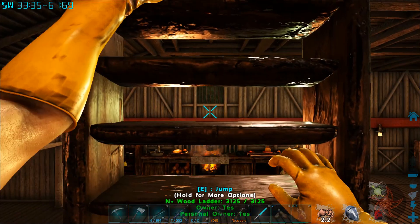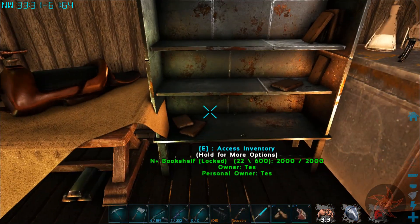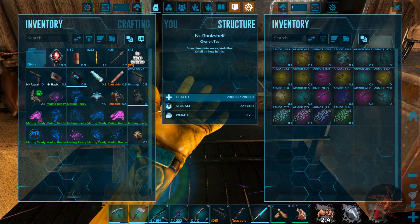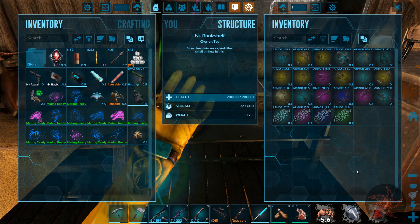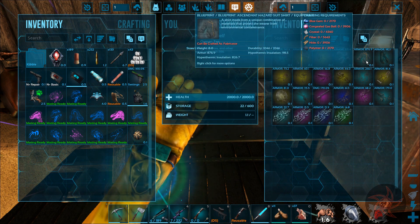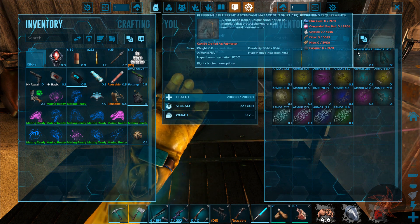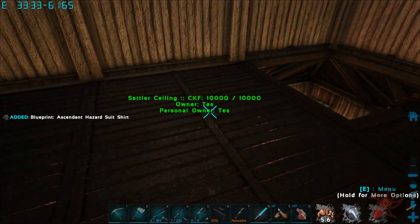Which is good because I got a blueprint. The computer just minimized ARK on me. But I got a blueprint for 876 armor hazard suit shirt. So I should definitely be able to make that now, because it's only needed 3906.